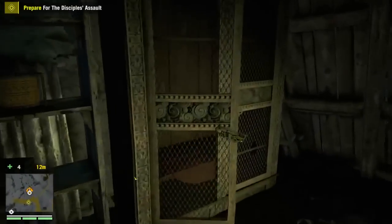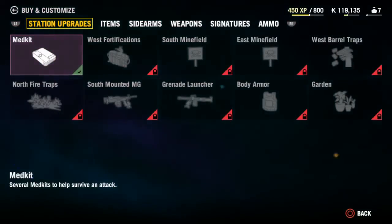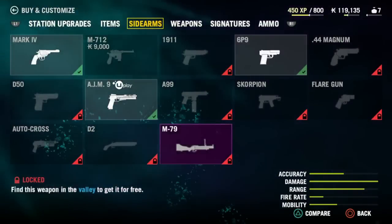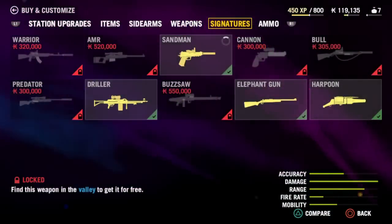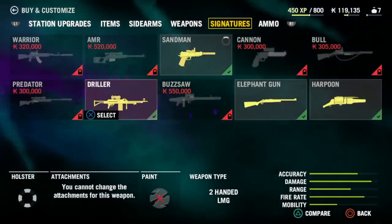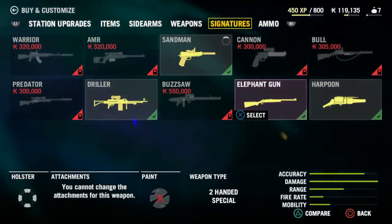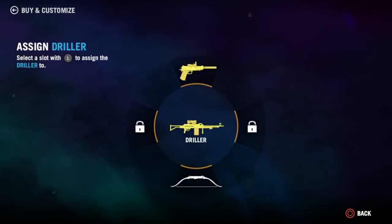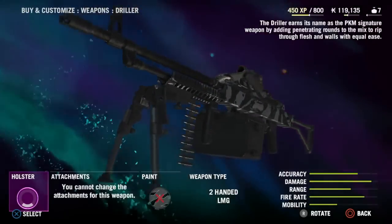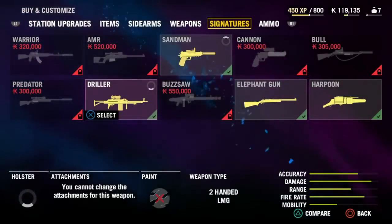Hi guys and welcome back, this is part two of the DLC for Far Cry 4 Valley of the Yetis. I'm just going to see what I've got in the log. I have to prepare for an assault. I've got the medkit upgrade to my station. Now you've taken over this relay station, you have to look after it and get upgrades for it. I'm trying to pick the right weapon - the elephant gun is very nice but reloads will be tricky, so the Driller is probably the preferred option. I only got two weapon slots, so I'm going all out with the Sandman silenced pistol and the Driller, and hopefully that will do.